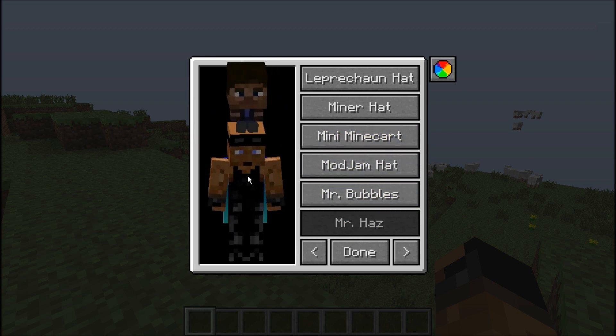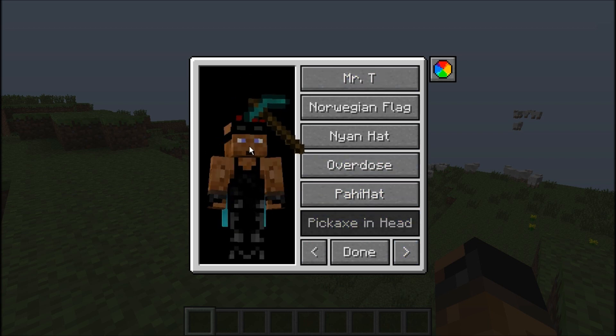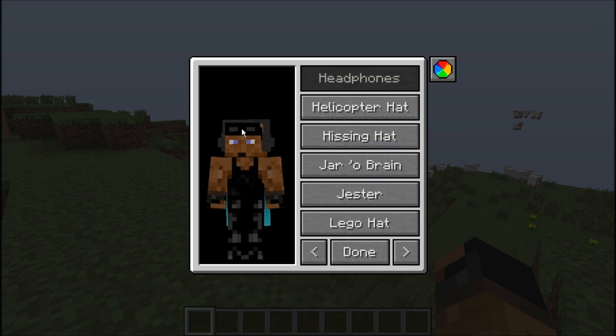It's a squid on my head with a thing on it. My favorite was the pickaxe, because it just looks so realistic and it goes pretty well with Minecraft. If you guys scroll over, you can get some headphones in your game — that's pretty cool.